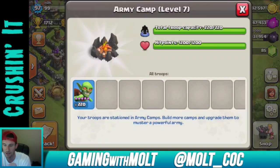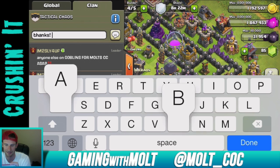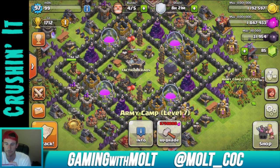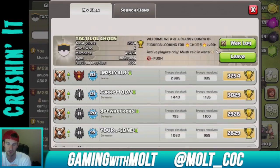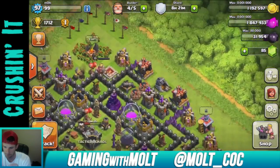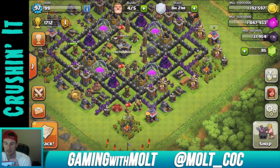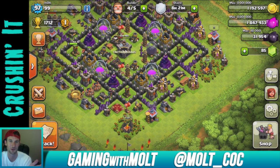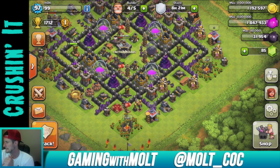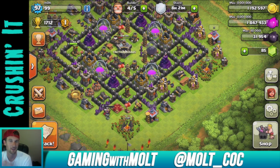I don't think we're gonna fill the clan castle right now so we're going to attack with 220 goblins. A lot of the clan members are trophy pushing — bunch of people in Masters, a guy in Champs, and a whole bunch in Crystal. I'll go on the attack once I get the rest of these goblins. I don't know if it's going to be absolutely stupid or fail — I want the goblins to get inside for the resources, but if they're on the outside I'm fine with that too.